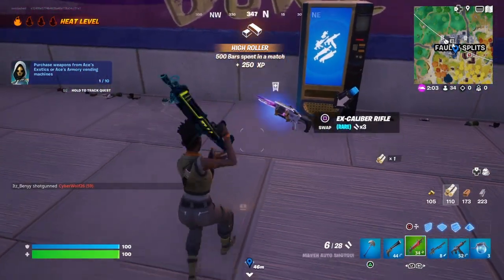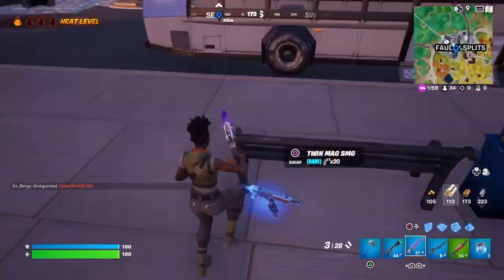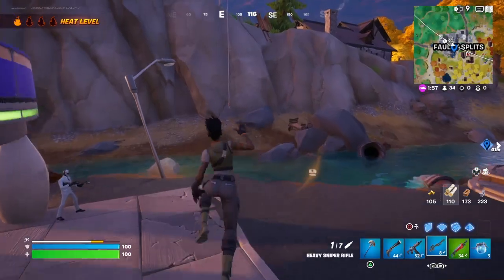And there we go — we just bought a weapon from the armory. It's as simple as that. You just need some gold, go to the vending machine, and spend it.